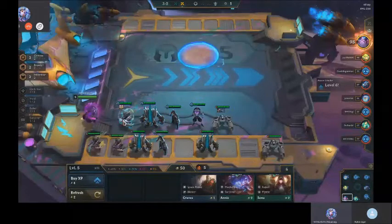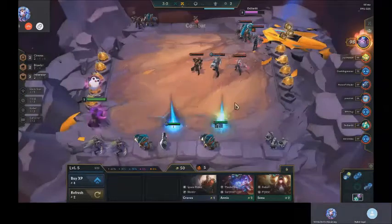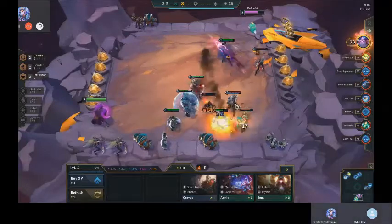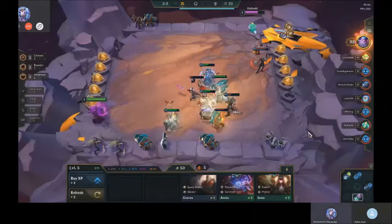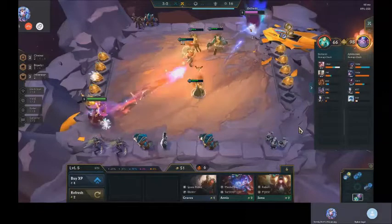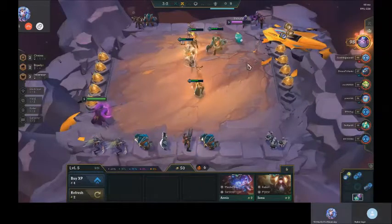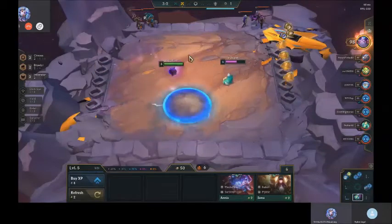Okay, you're slow rolling — this is completely fine. You're slow rolling for Kha'Zix. Wrong side! The interaction between Blitz and Kha'Zix — you need them on opposite sides. Blitz pulls something and Kha'Zix kills it — kills the second isolated thing. That's the whole interaction.